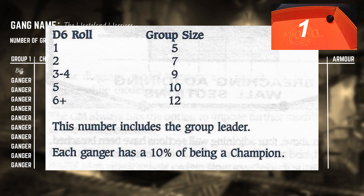And lastly the roll for armour — top to bottom. It seems armour is pretty hard to come by, resulting in just Zook getting flak armour and the leader Biff getting flak and a shield. Quite a characterful gang.